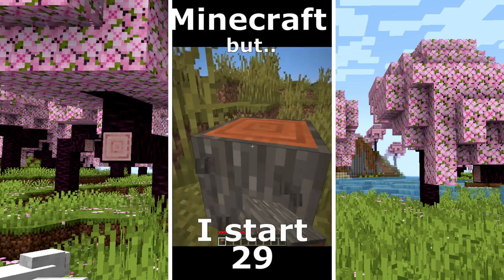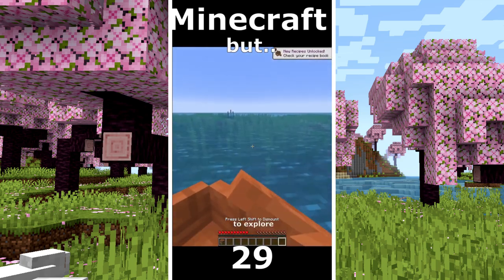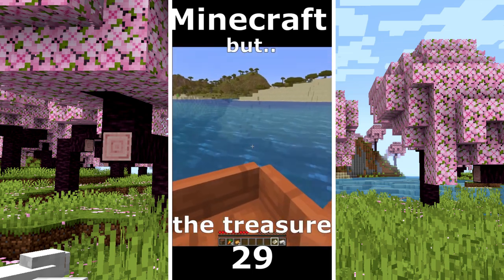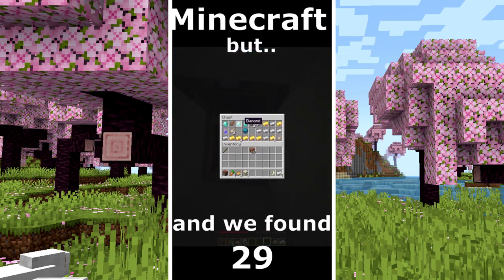Minecraft but I can touch purple. I start by collecting wood. There is a lot of turtles. I make a boat and I go to explore the ocean. I found the first shipwreck. A treasure map. I see a village but I'm very close to a treasure. Another shipwreck and the treasure is here. Here is the treasure and we found diamonds.